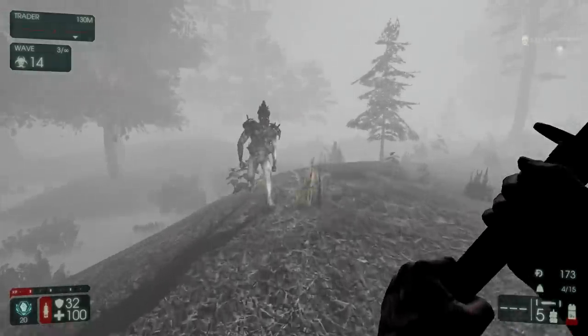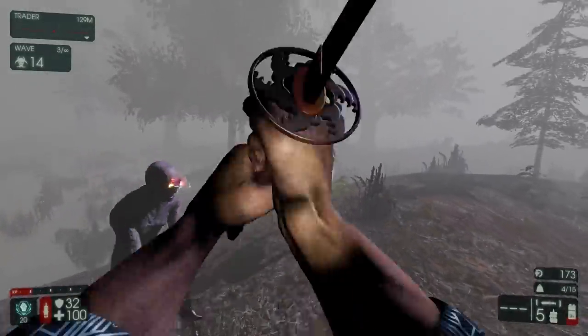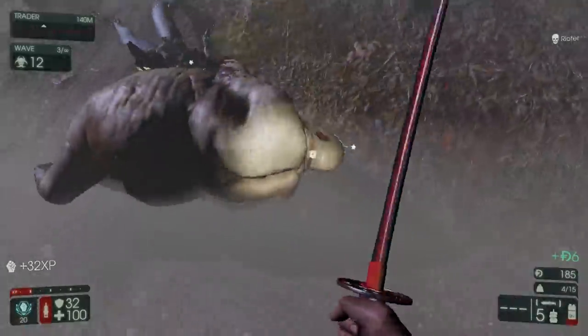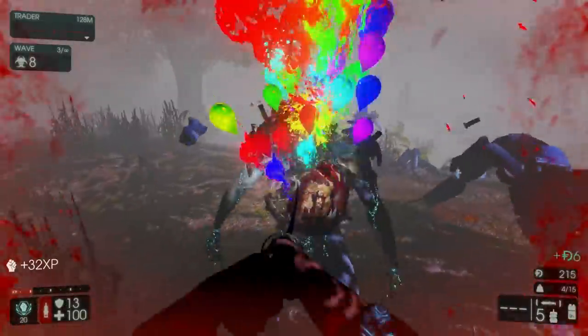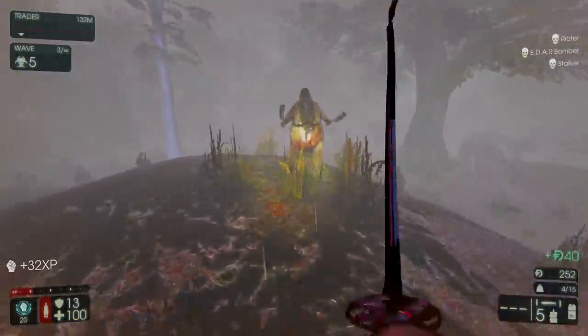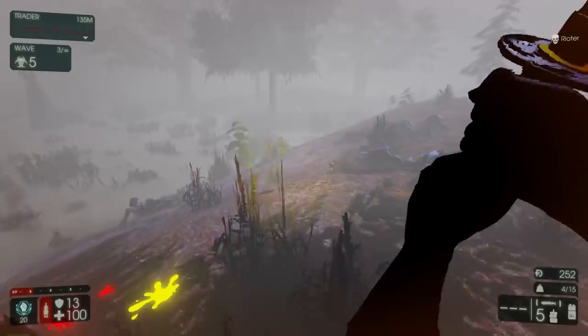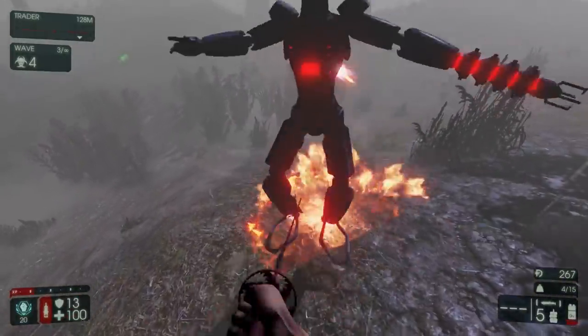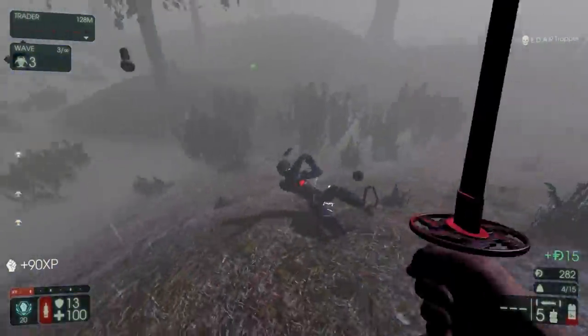Does Endless actually have a larger spawn point for him? I don't think it does. I haven't been playing Endless all that much, but judging from wave three, I can kind of see that Idars like to spawn a little bit more than in classic survival. And here's another one — a trapper. Okay, be dead, thanks.